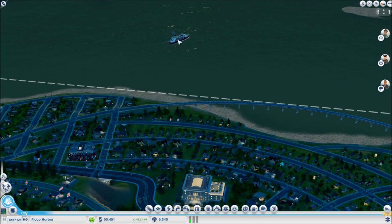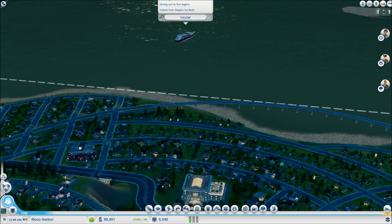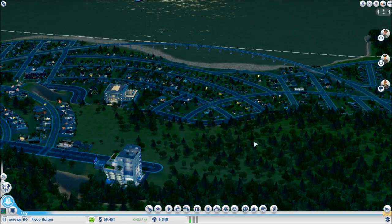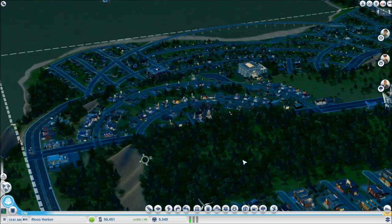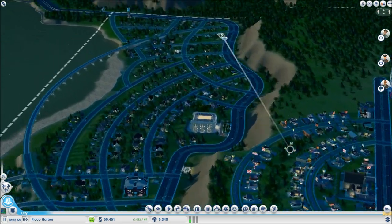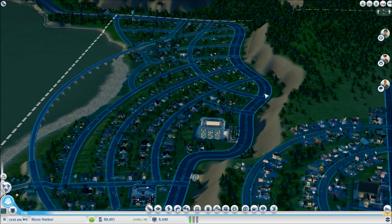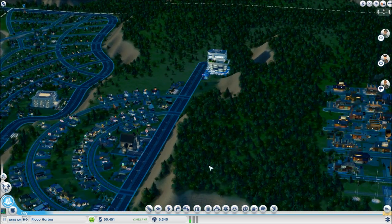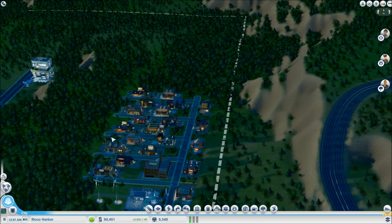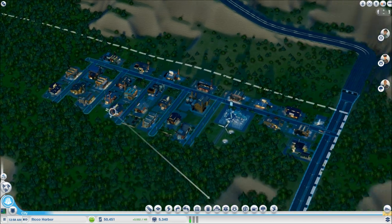A cruise ship is now available at some point later, though it has zero passengers because there's nothing in the region yet. We do have quite a bit of money and I think it's time to use it to start gathering some natural resources.